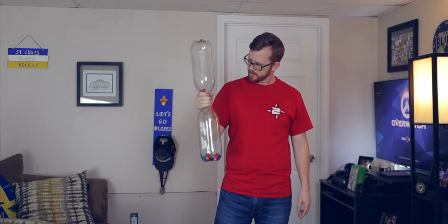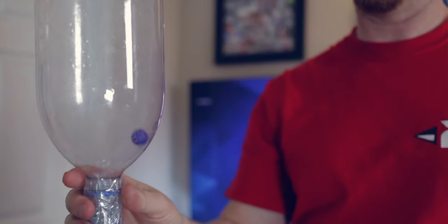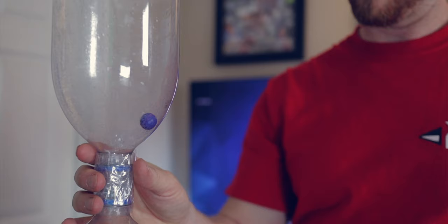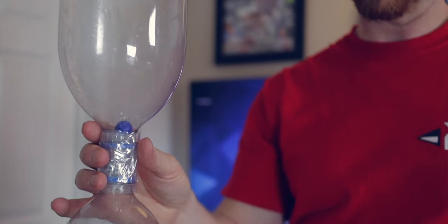Shake the gumballs so they drop into the bottom soda bottle — once that happens, the first team to do that wins. You can do this with either one set in one hand or two sets together. In my example today I just have one set in hand.